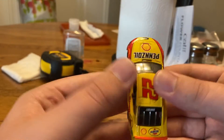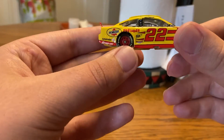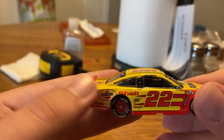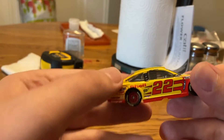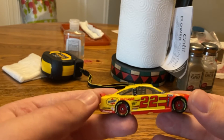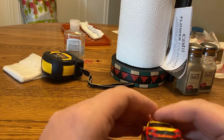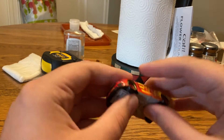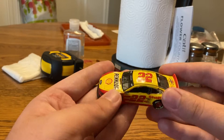Up here on the deck lid you've got Shell Pennzoil. Whoa — yeah, a little wonky on the back. The worst Shell on this side is folded up. Down this side you've got the same stuff as usual. There's the Mustang nose if you want to take a look at that, and there's the inside of the car.